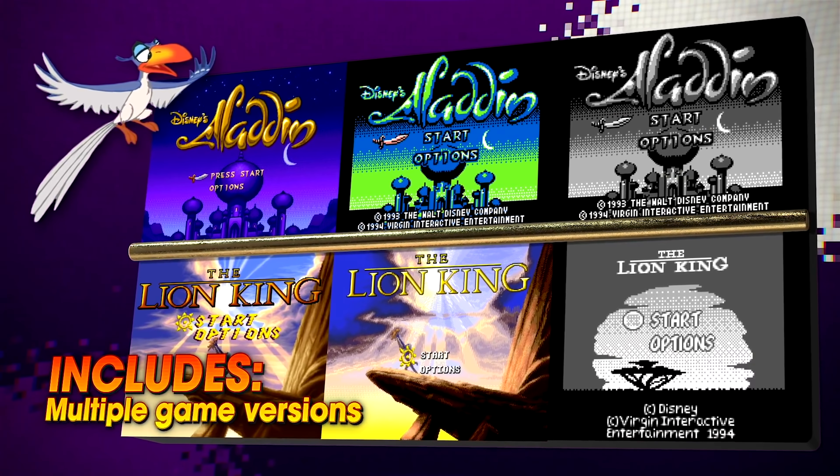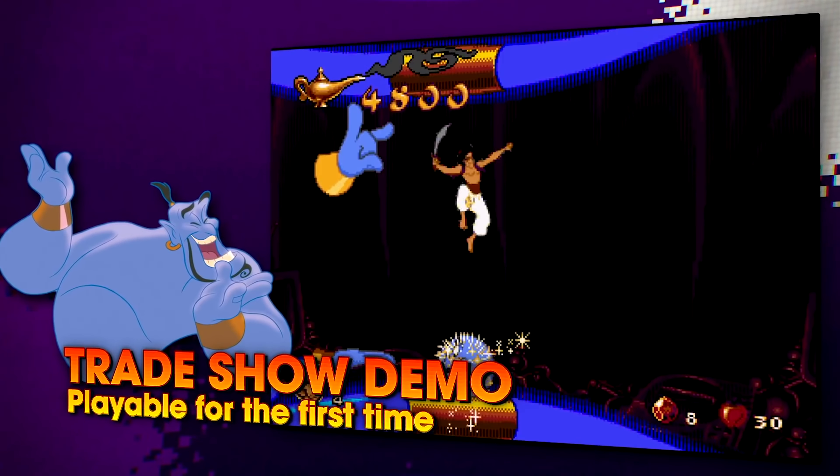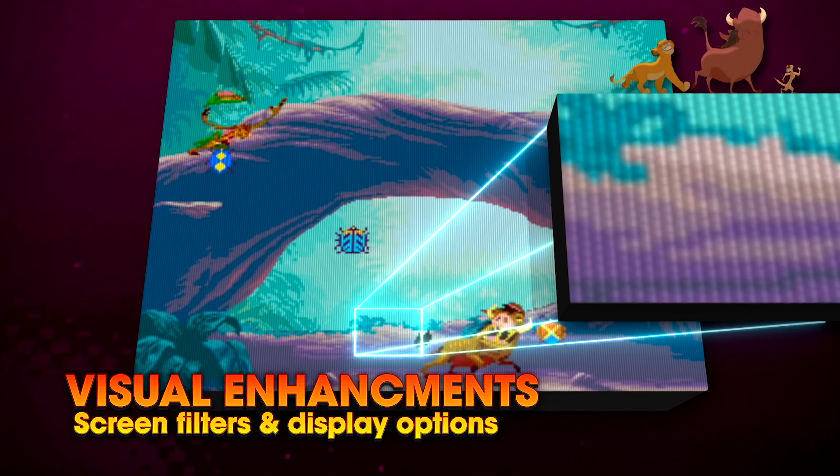Whichever version you fondly remember from childhood, it's here. The collection includes the SNES, Mega Drive and Game Boy editions of both games. Plus an all-new final cut of Aladdin. They've all been restored in full 1080p, and you can even turn on a CRT TV filter for the full 16-bit experience. Memories. The best.